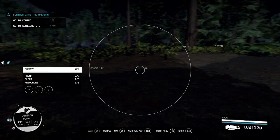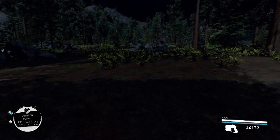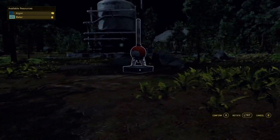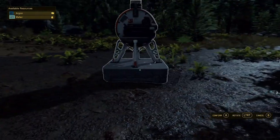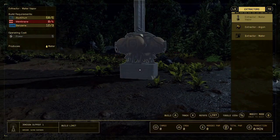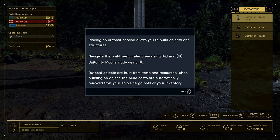If you're just looking to get the achievement, all you need to do is open your scanner using the left bumper on a controller, then hit X — that will bring out the outpost beacon and you can place it wherever. Once you place it, the achievement will unlock.